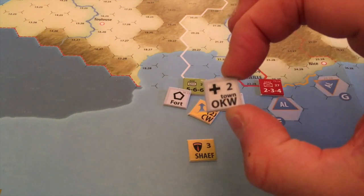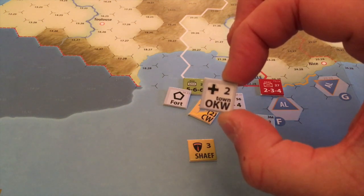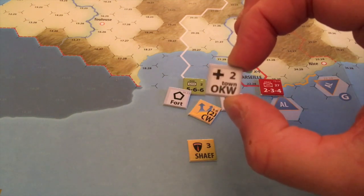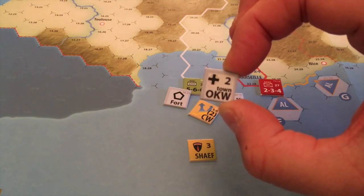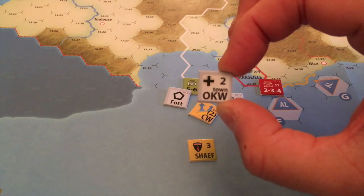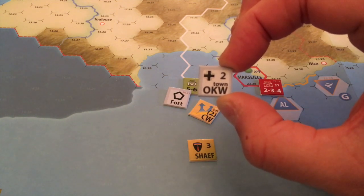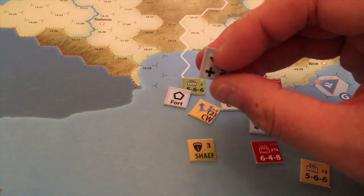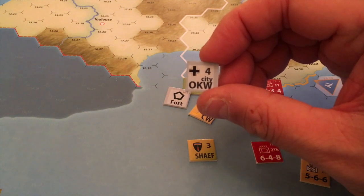Here's an example of an HQ unit. The Germans have something like eight points they can spend on HQ units, split between the west — OKW — and the equivalent for the east, OKH. These are absolutely critical for the Germans. The number in the top right-hand corner, say two, means this HQ has a command radius of two hexes from a town. Flick it over and it's doubled from a city, so it gives you quite an extensive range.